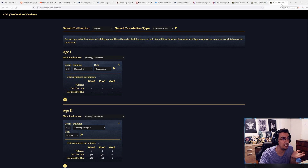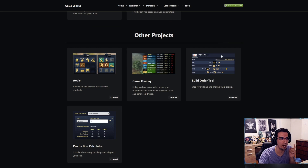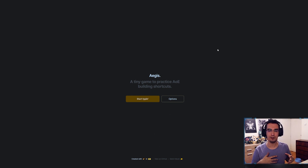The website is AoE4 World. Now the last thing I want to show you guys is why we're here today. If you struggle with hotkeys — like you just can't do it quite well — this is a mini-game you can practice on the website. All of this is free, I'm not paid to do this, I'm just trying to help. So check this out: it's a tiny game to practice AoE building shortcuts. I'm not sure how it works if you use custom hotkeys, since I use standard, but it works for me.